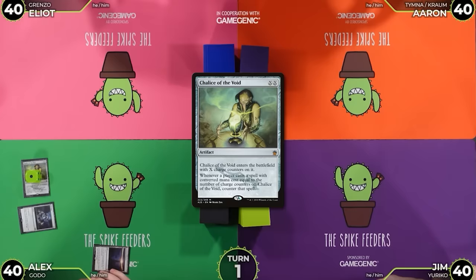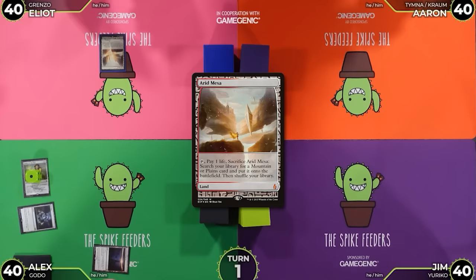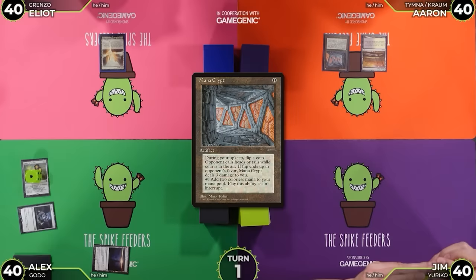My Sol Ring does nothing. I've got an Arid Mesa and I'll pass the turn. I can't cast 1-drops now. Crazy. I'll have a Marsh Flats and I have a Mana Crypt — that thankfully costs 0. I'm going to pass the turn too.